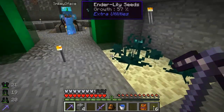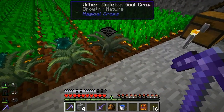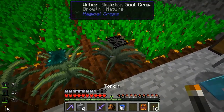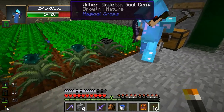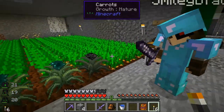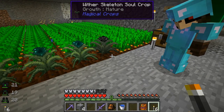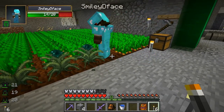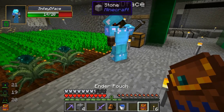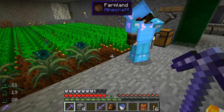I've moved the ender lily seeds over here so they weren't in our way. This is a wither skeleton soul crop - by the looks of it it's making a skull, it's making a little baby skull. If you break it you'll get a wither essence as well as a seed. Got an essence and a skeleton essence, and I put the seed back.